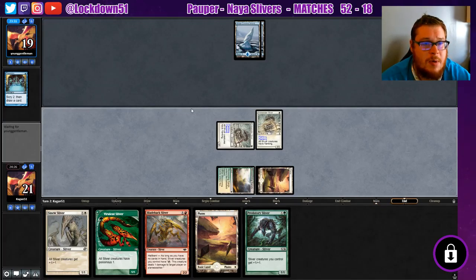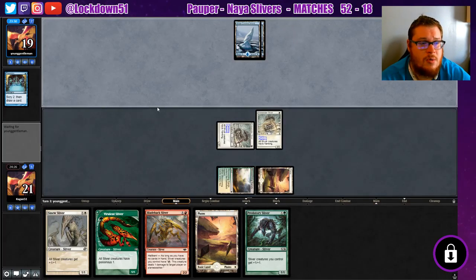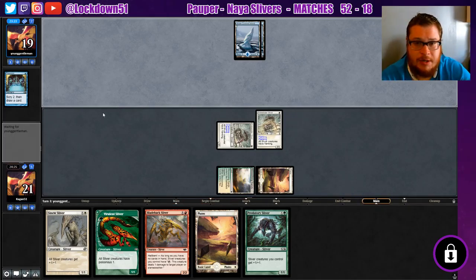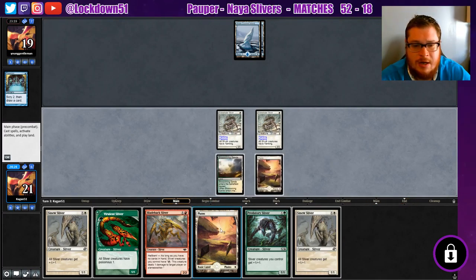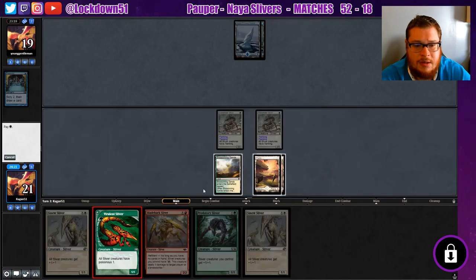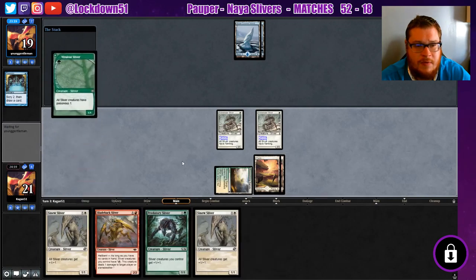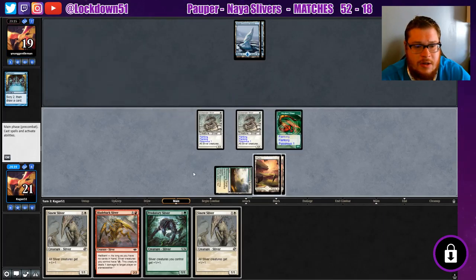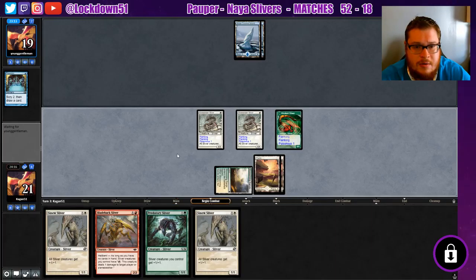Depending on how many faeries they show us we'll bring in Electricry for that — like Wednesday, we should have brought in Electricry for all the faeries they had. They're passing through really quickly and they missed a land drop, which is nice. So now I will bait with a Vivalid. They're gonna let it resolve — going to attacks.